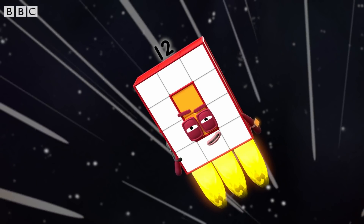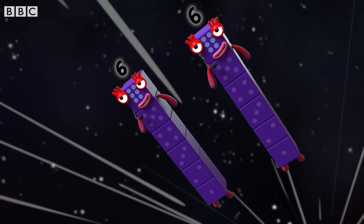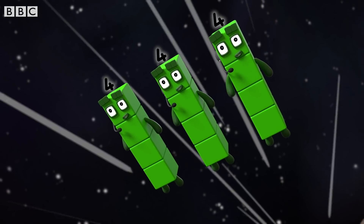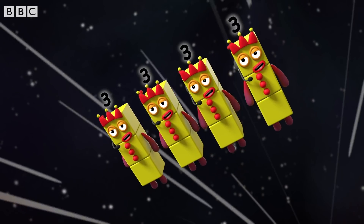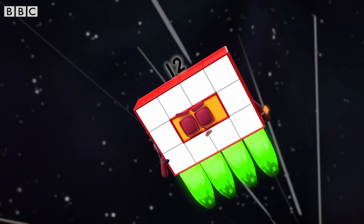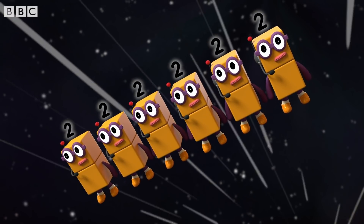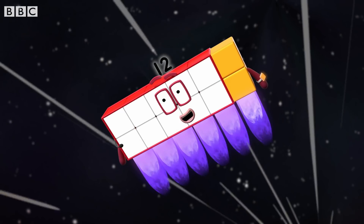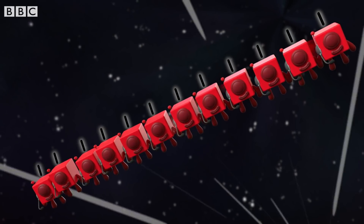All teams, report in. Switch — two sixes, standing by. Switch — three fours, standing by. Four threes, standing by. Switch — six twos, standing by. Switch — twelve ones, standing by.